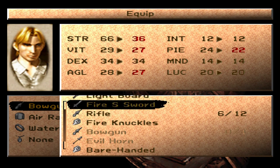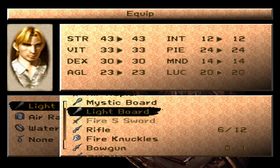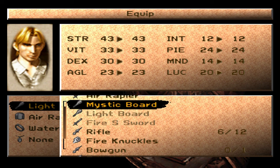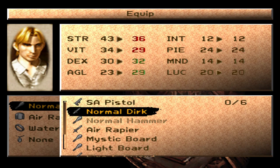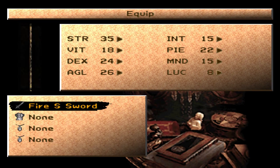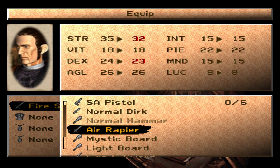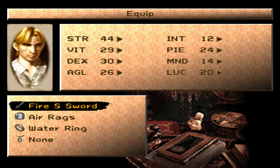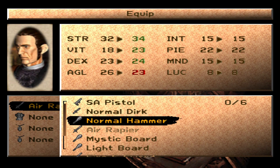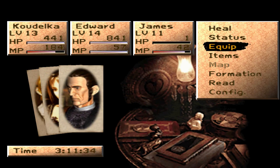Bow gun obviously isn't the best thing. Since her fire sword broke, let's see if there's anything better than the light board. Bow gun is good for strength. The normal hammer is just as powerful and has better vitality — he's using the fire sword but he's not the best person to use it. Do some switching around — you get the air rapier, you get the fire sword for now. It lowers your vitality but boosts other things. You can use the normal hammer which should be well-rounded for you.